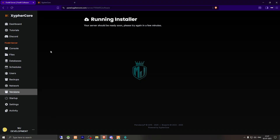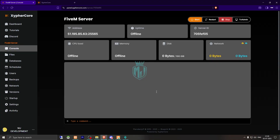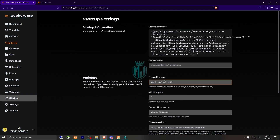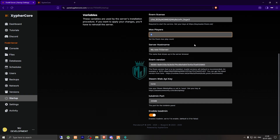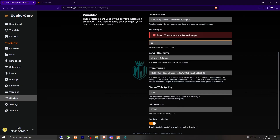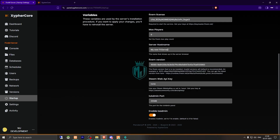The server should be running in a few minutes. As you can see, the server has begun the installation process. Let's go back to the console area — you will see this interface. First we need to go to the startup area and add our license key for our FiveM server. I'll add the key, then set the maximum players to 9, and enter the hostname — I'll use 'MJ Development'.